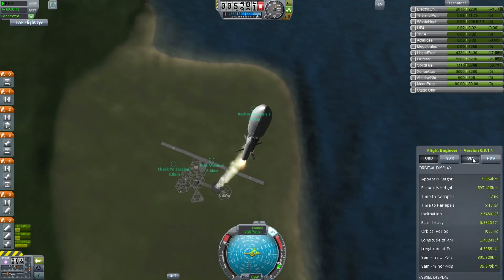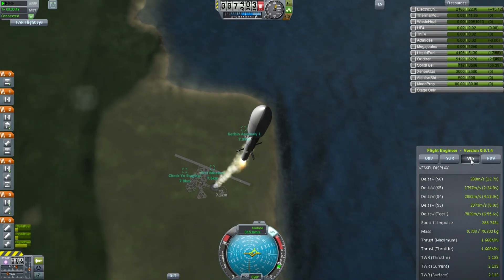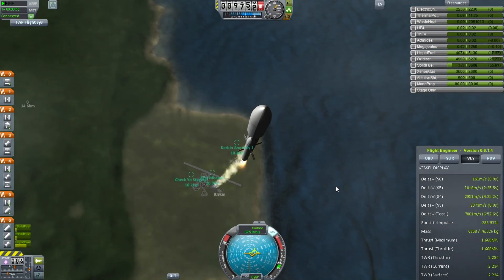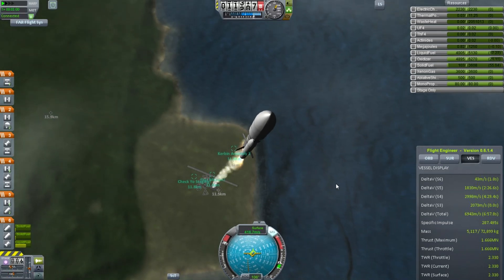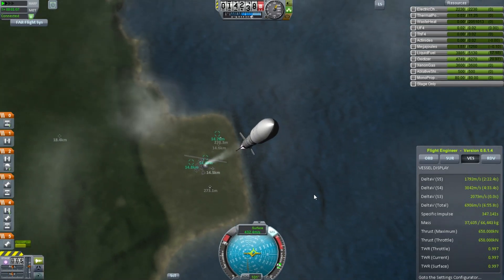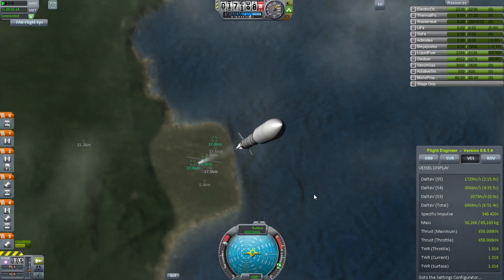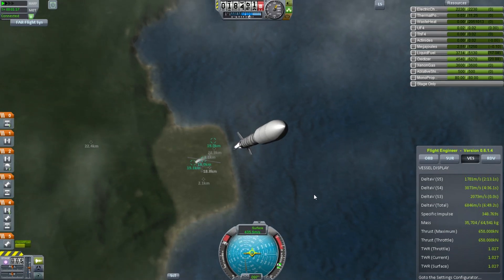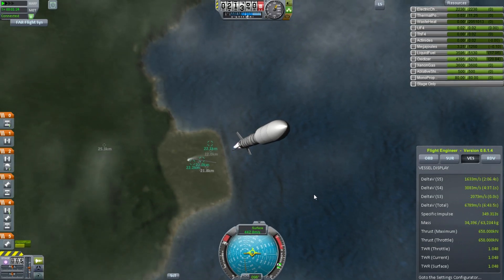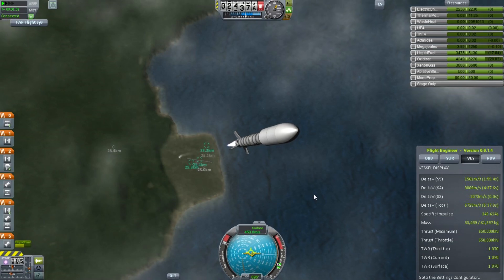I'm using Flight Engineer again — that is working right now, and I much prefer flying a launch using Flight Engineer so I can watch the apoapse and the periapse. That way I don't need to keep sitting in the map mode, and I can actually admire the gorgeous graphics of this game as I head off into the sky at over Mach 1, propelled by a controlled bomb essentially. There go the solid rocket boosters, and now our thrust is a little lower — it's barely accelerating us.